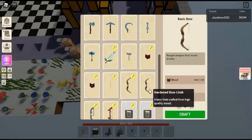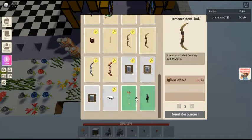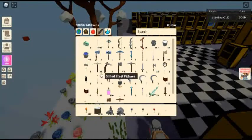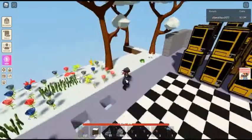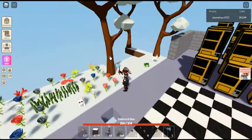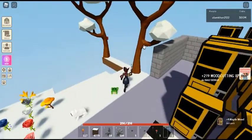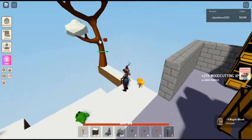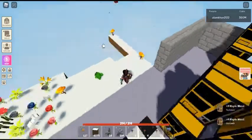Putting maple wood inside a sawmill or an industrial sawmill will turn it into 4 maple planks. Maple wood can be used as fuel for campfires, small furnaces, or desert furnaces — it lasts for 20 seconds. Maple wood can also be sold to John for 14 coins, who can be found in the hub.